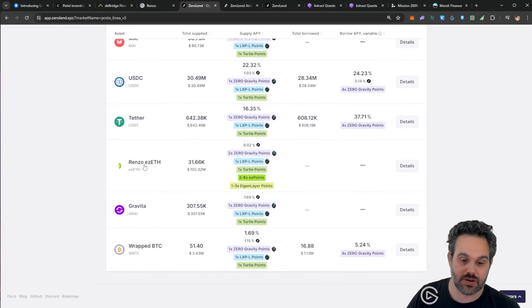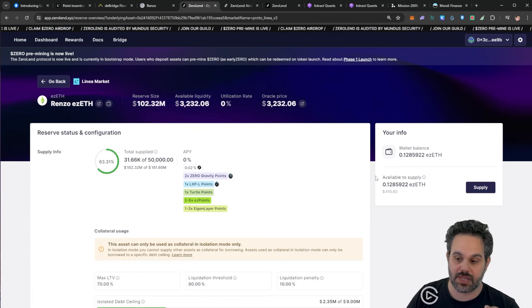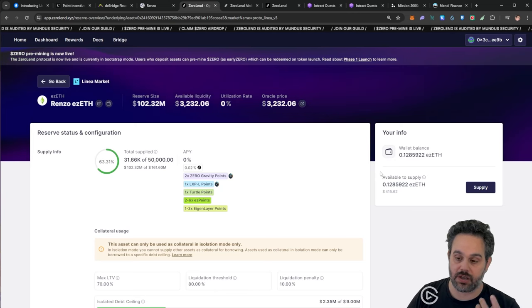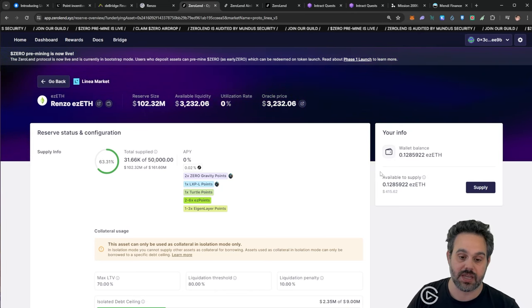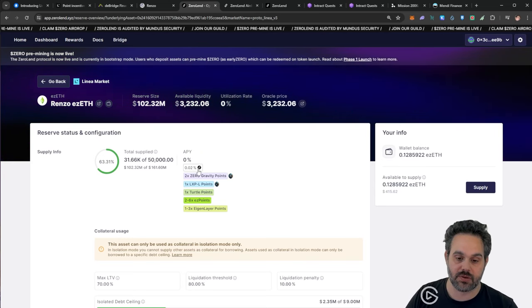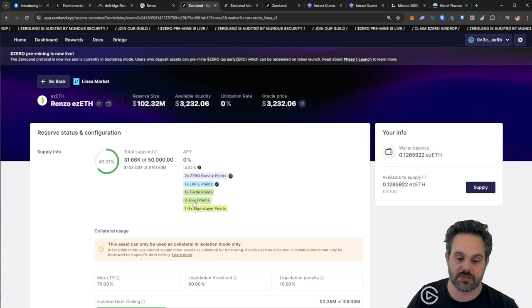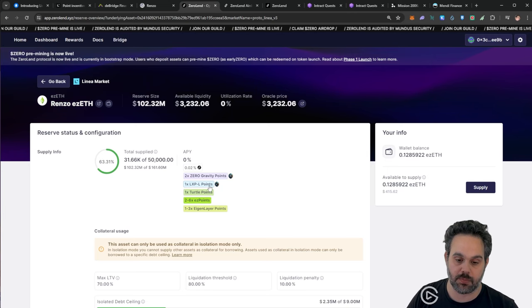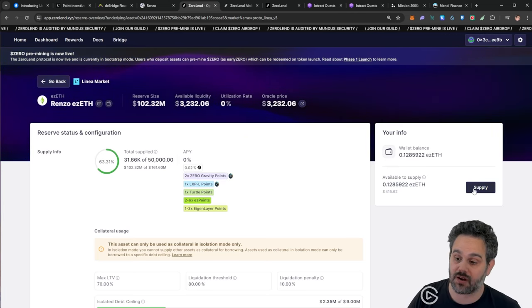Now we're going to go to ZeroLend — this is where the majority of airdrops are going to be at once. We're going to come here and look for the Renzo ezETH. If we click here we can deposit or supply our ezETH. I already have 0.1 staked, but I'm going to stake another 0.1, and by doing that we're going to get all these different airdrops: 1-3x on Greater points, 2-6x on EZ points, 1x on ZK points, 1x on LPL points, and 1x on Zero Gravity points — all at once.